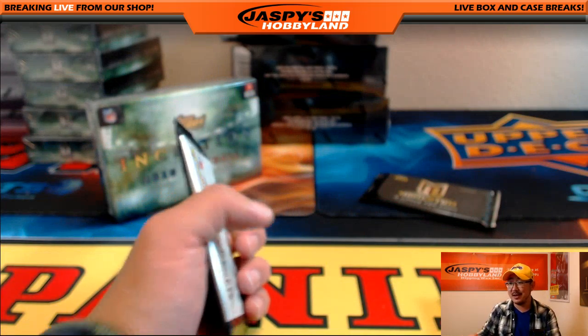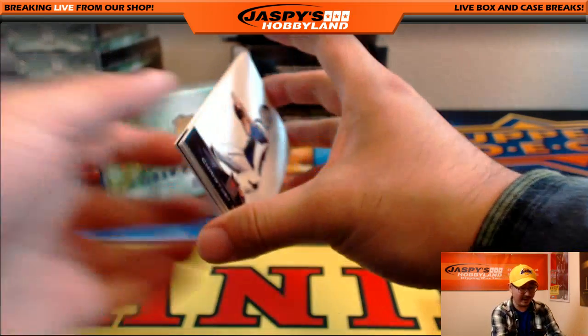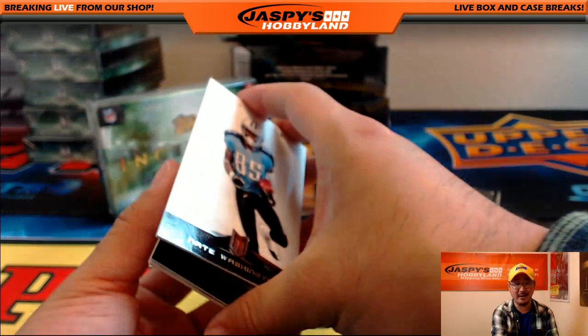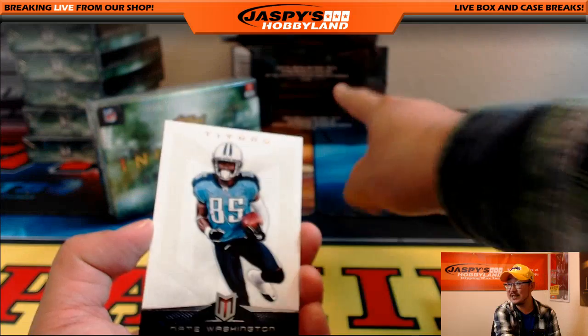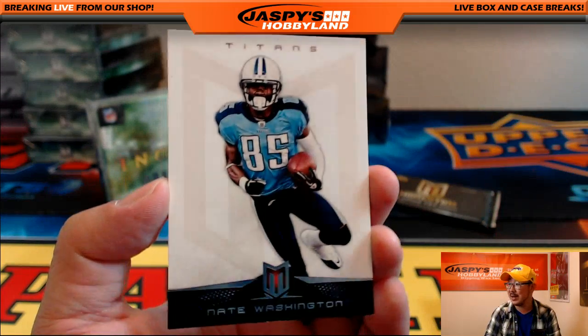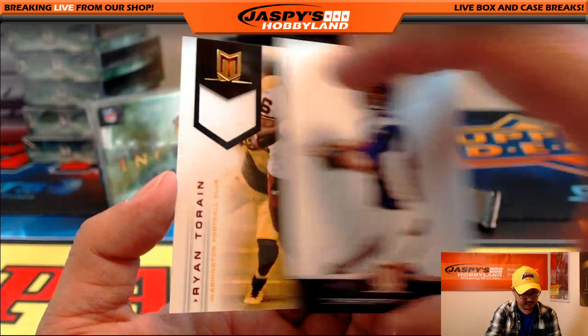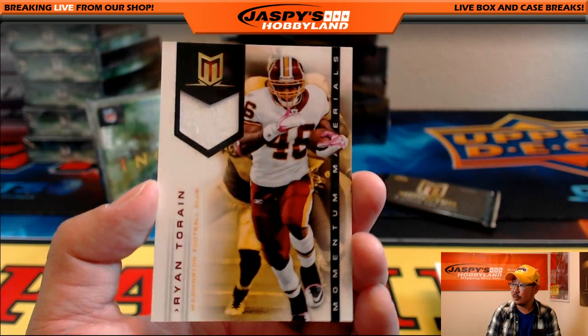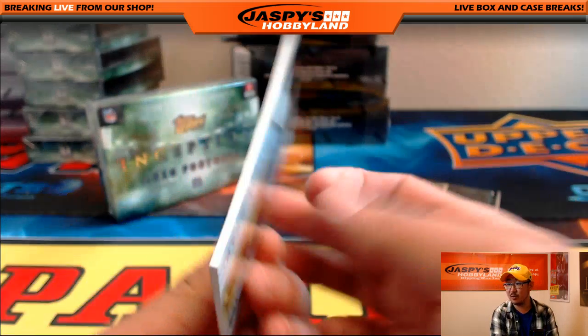AFC North going to Mike Russell. Justin P. Cruz just tuning in — he's a Seahawks guy, and there's that rookie Russell Wilson popping out. We've got a two-box mixer that includes an old blast from the past: 2012 Panini Momentum. There's Nate Washington, Christian Ponder, and Ryan Terrain relic for the NFC East. Matthew R., 50 out of $1.99.